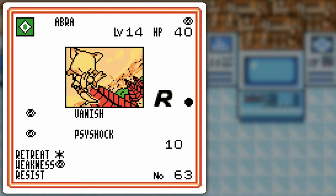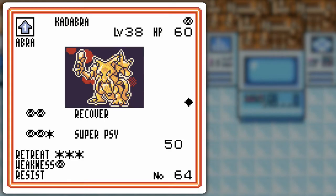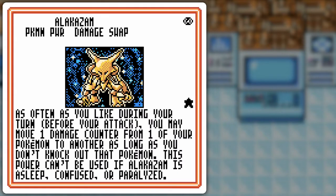I chose this Abra for the Psy Shock and higher HP than normal Abra. Kadabra has Recover, of course, but Super Psy there is pretty nice — 50 damage. Alakazam has Damage Swap, which is another part of the healing strategy because I'll combine this with Pokémon Center and stuff like Chansey.